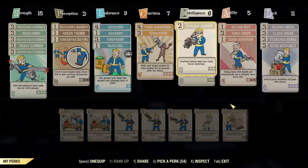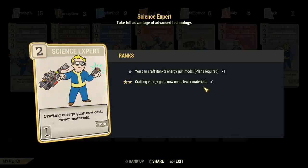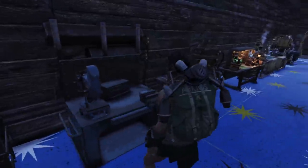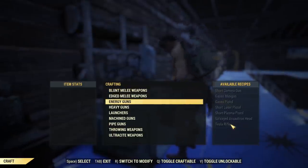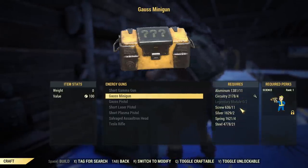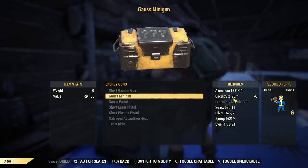One important fact: normally Science Expert rank 2 will reduce the cost for crafting energy weapons, but that is not the case when crafting this minigun. I unequipped all those perks, went back into crafting under energy weapons, and the cost is exactly the same — nothing changes. You do not need to swap perks much; you just need Science rank 1 to be able to craft it.